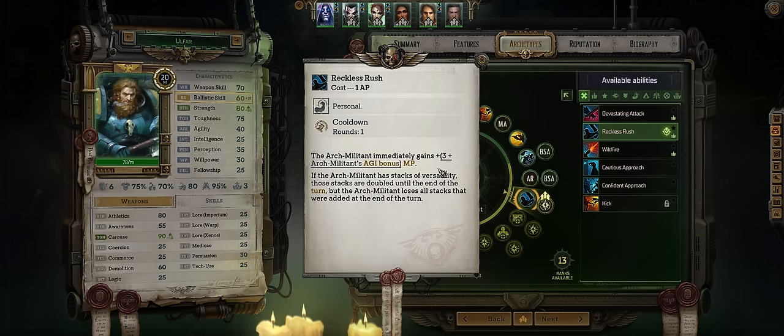The downside of losing all stacks of versatility at the end of the turn doesn't matter at all, because chances are the enemies will be dead by then. Also it's not at the end of your turn — it's rather at the end of the first true battle turn after all enemies and allies have acted. And you can actually just keep increasing and activating this more and more, even when provided with extra turns, for loads of extra versatility stacks.